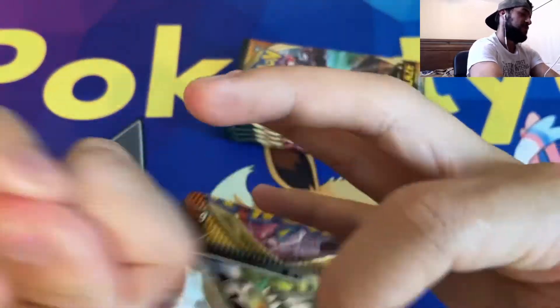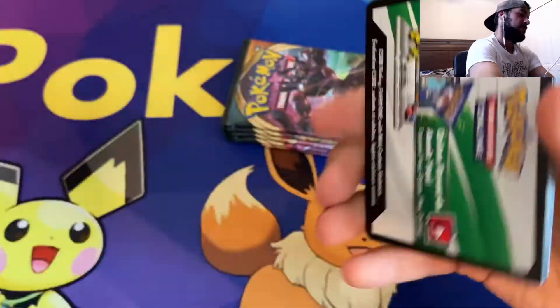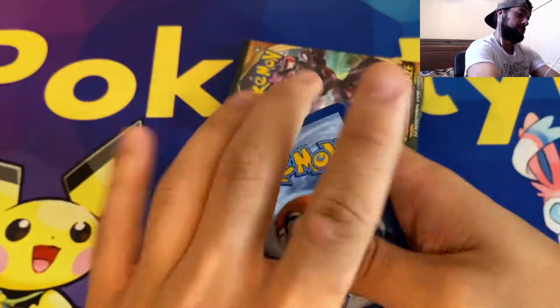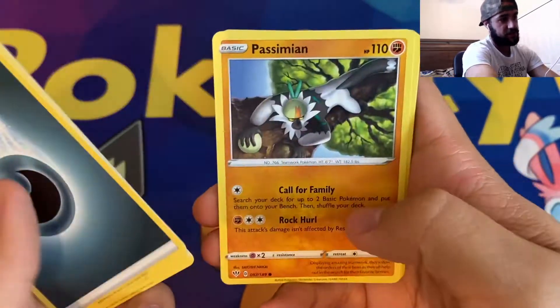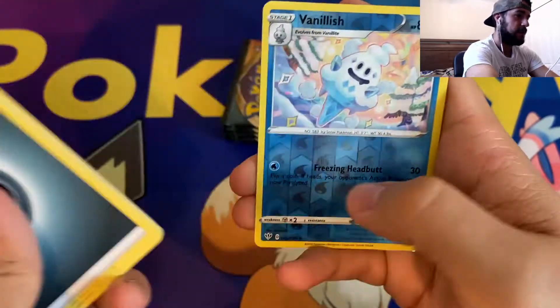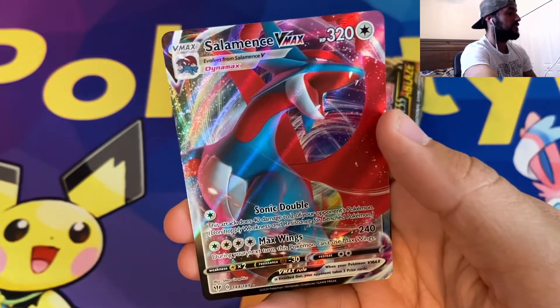That's alright though — I know we got more pulls in here, they're coming for us, y'all just wait. Darkness Energy, Corvusquire, Hiding Energy, Fletchlander, Passimian, Fletchling, Wimpod, Grimer, Klink, Reverse Holographic Vandalish, and a Salamence VMAX. Nice! Very cool Salamence VMAX.